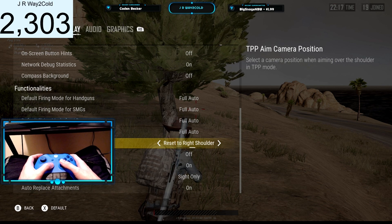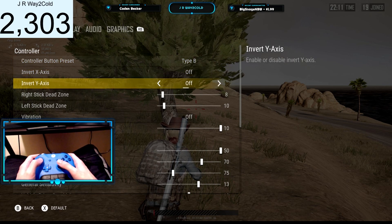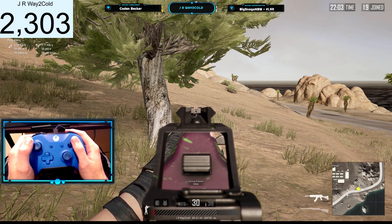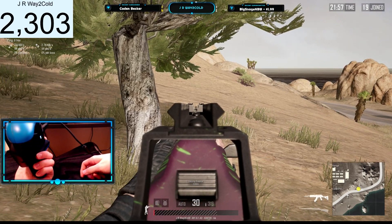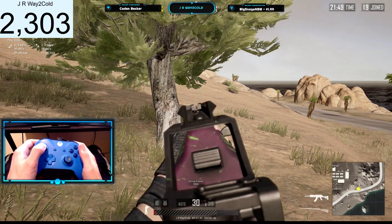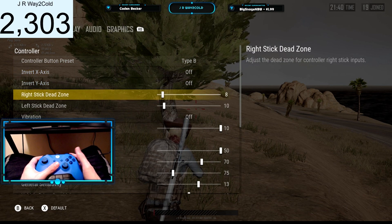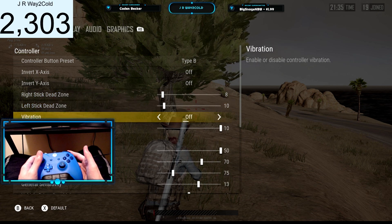I thought about maybe trying it set to last peak shoulder just to see if that makes a difference, but I'm used to it being on right shoulder so I'll probably leave it the way it is. I play on Type B — I can aim down the sights by holding left trigger, and with my paddles if I want to hold my breath, I can just tap in on the bottom paddle. My dead zone: right stick is at eight, left stick dead zone is at ten. And then my vibration is always off.